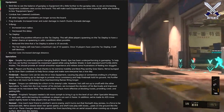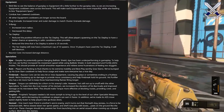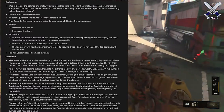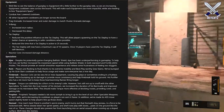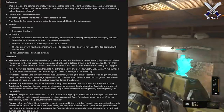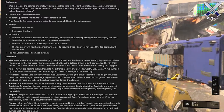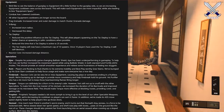Moving on to specialists. For Ajax, despite his potential game-changing ballistic shield, he's been underperforming. They've further increased his movement speed while using the ballistic shield in both standard and fortify ADS modes for a smoother experience. For Ruin, players have been flocking to him thanks to his extreme mobility and best-play-worthy grav slam, so they've bumped up his grav slam cooldown time to focus usage. For Firebreak, reactive core was very hit or miss, so they've bumped up his damage for more consistency. His purifier also has more fuel to keep those flames firing longer — Firebreak was really in need of a big buff.